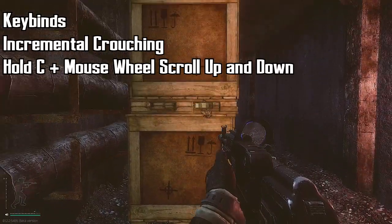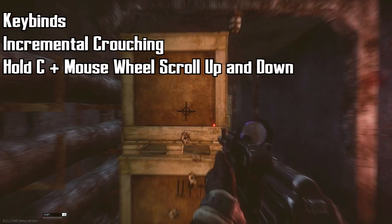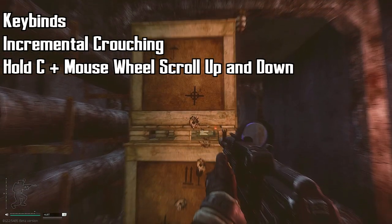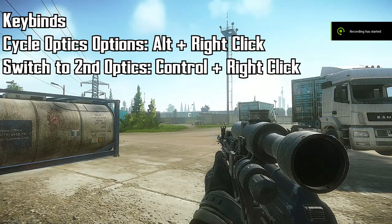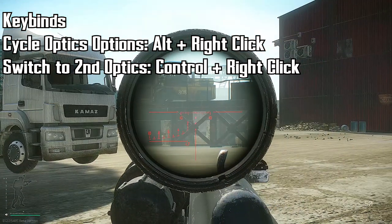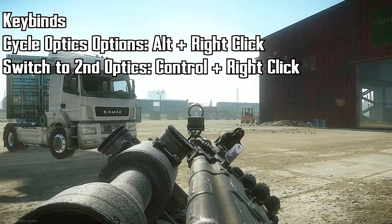I also want to show you some lesser known keybinds. Hold C plus mouse wheel scroll up and down — you can actually change the amount you crouch. See how this skips over that hole in the box? Hold Ctrl+C and scroll down, now you can see through it perfectly. If your scope has a couple options, you can cycle through them with Alt+right click — that will either increase or decrease your magnification or turn the backlight on or off. Also if you have two scopes equipped, Ctrl+right click will switch between the two.